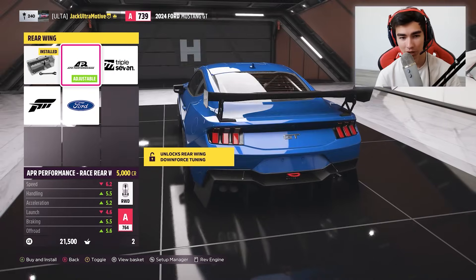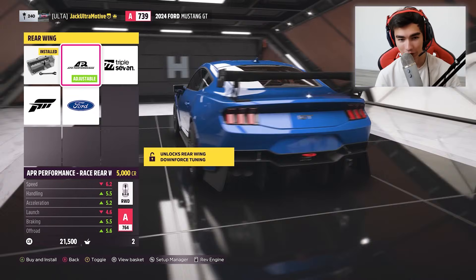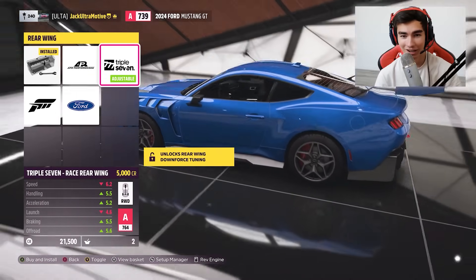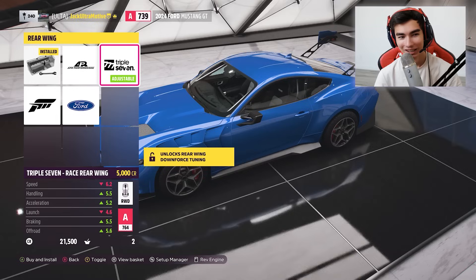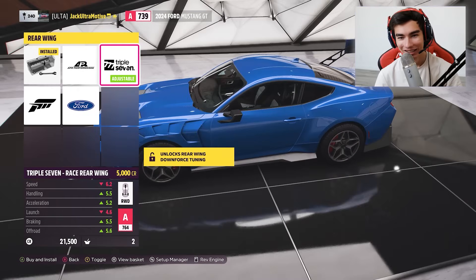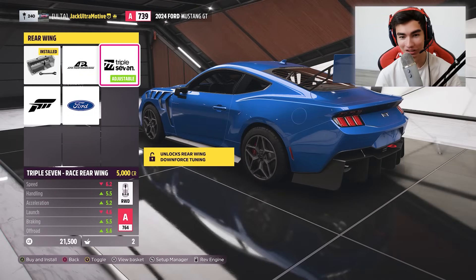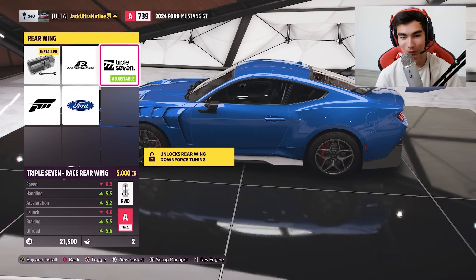We're going to try and actually put their word to the test and see how GT3 RS competitive a Mustang can be. So you can have the APR wing, which is honestly kind of funny. It doesn't even look that bad once you have all this aero on it. Then — holy crap — it actually makes the APR wing, which is already a big wing, just look non-existent.